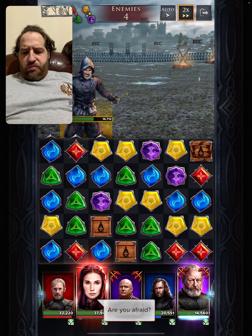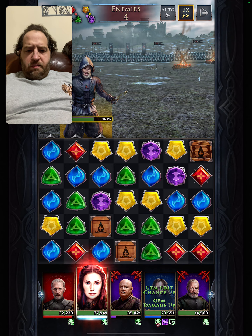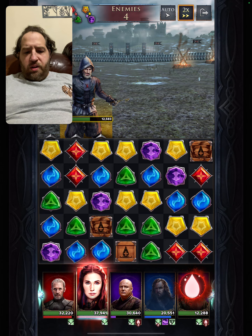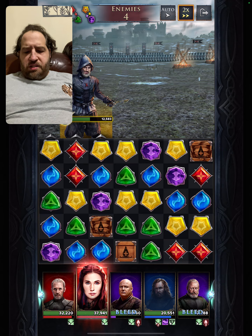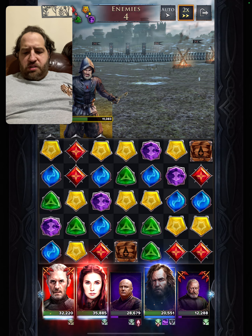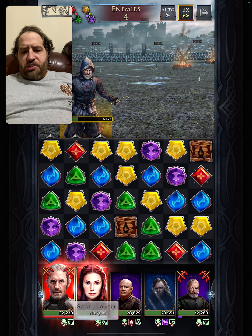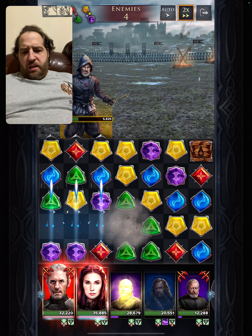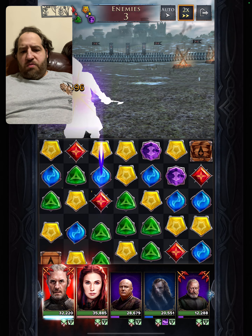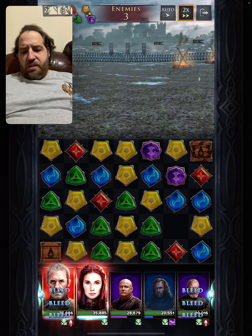Now we got some action going. Four enemies. Let's pump up blue for the Hound. The Hound is now stealth and when the enemies die, bleed goes away. Let us hit him with the Hound. Hound destroys gems, which is beautiful. They're not at full potential because they're not really leveled that high, but I have a feeling if I level them high, they'll be good.